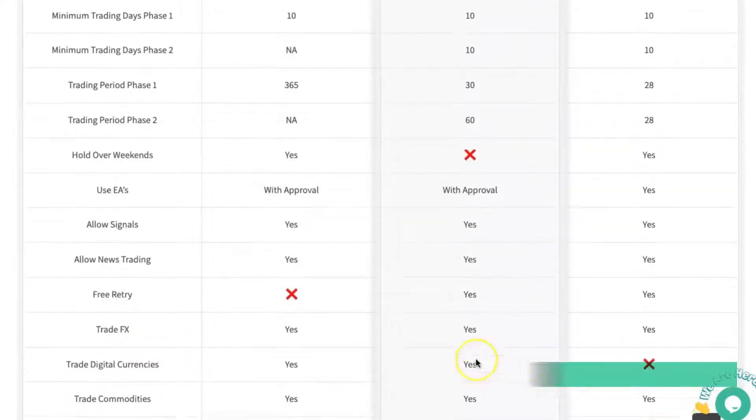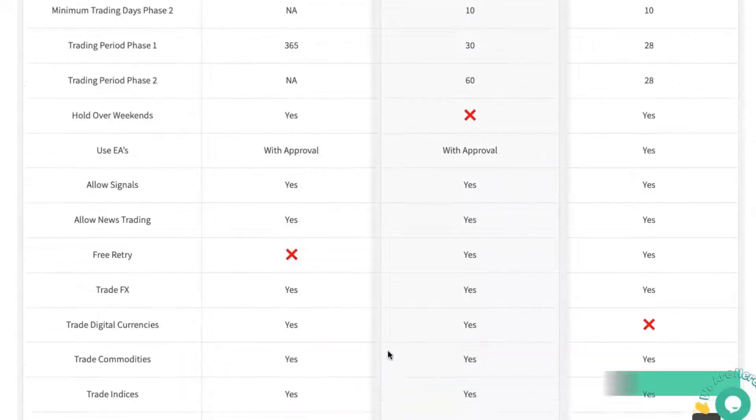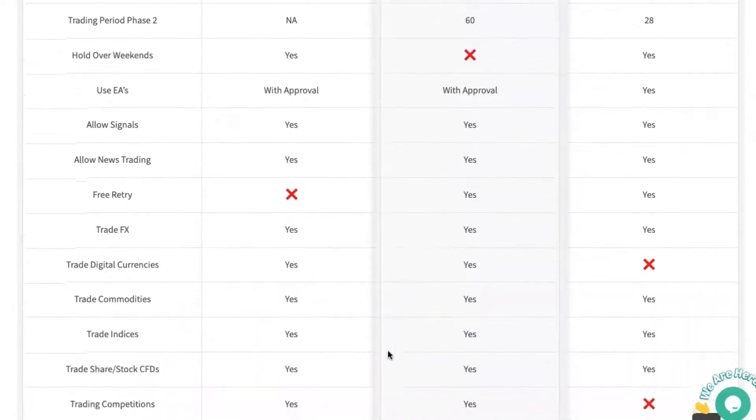You can trade FX on all accounts. You can trade digital currencies on Traders with Edge, but you can't trade digital currencies with the Trading Capital. You can trade commodities, indices, and share and stock CFDs on all accounts.